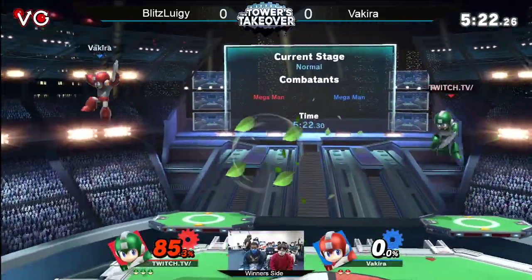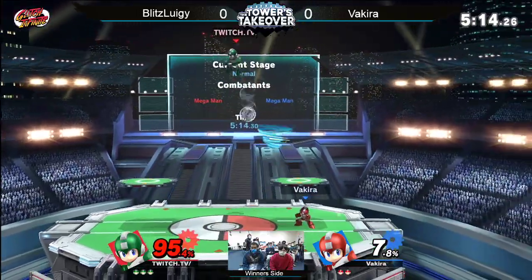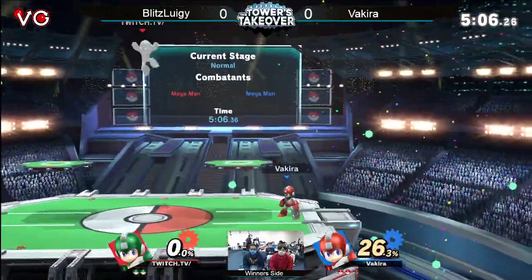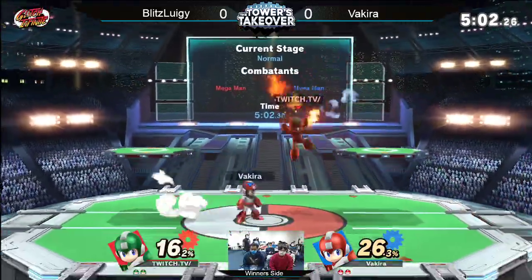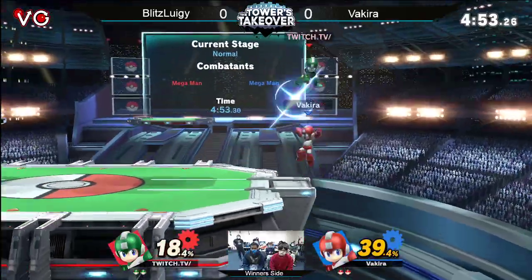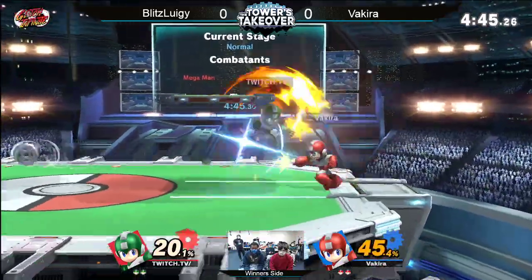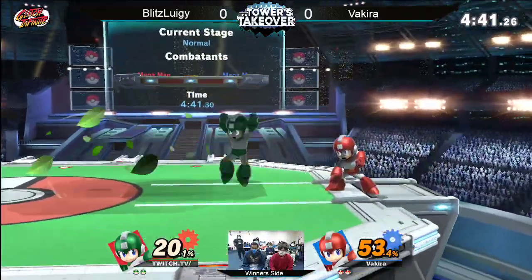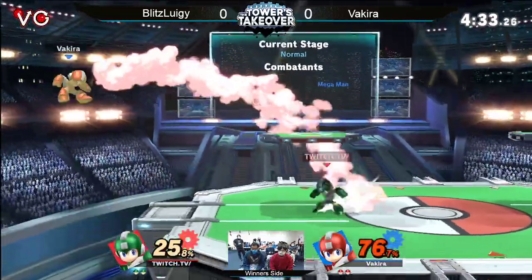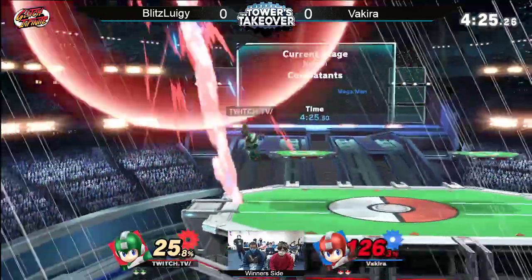Vakira was starting to slowly work the damage back up. 85% is a lot better than what it was looking like at the start because he was like 0 to 100. You're forced to air dodge away there, which you can react to from Blitz Luigi — you can throw a side B at them. Now he's got to be forced to high recovery. Blitz going for deep edge guard, that was a little bit too much. He had everything except the execution on the down air. He was trying to find a wall jump into down air but couldn't find it. That down slow is going to push him back off stage. Luckily for Vakira, he had that big SD from Blitz because this could be a very different game right now. Big Shoryu is going to take it out.